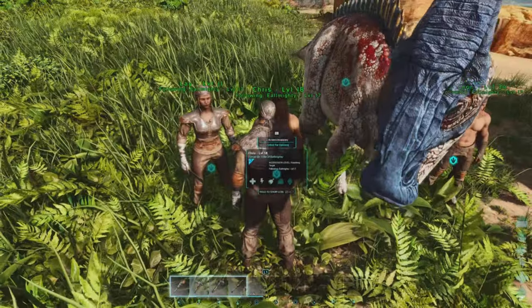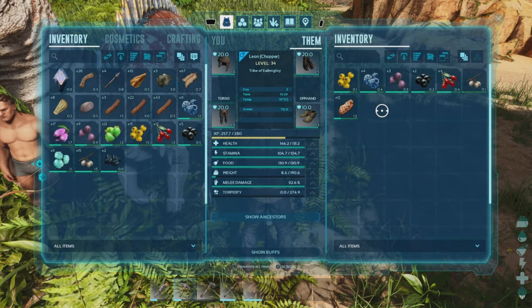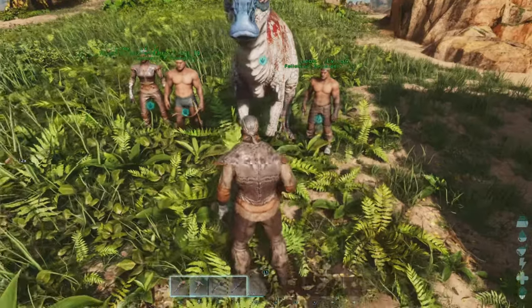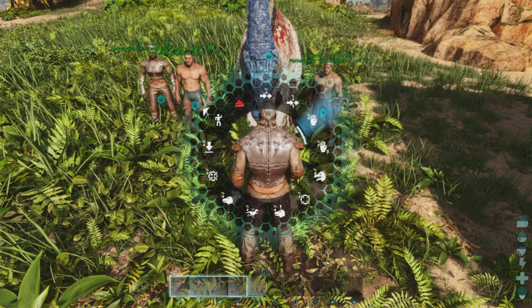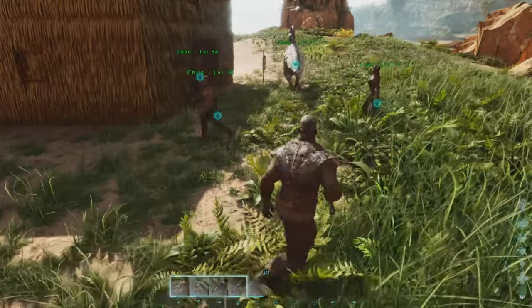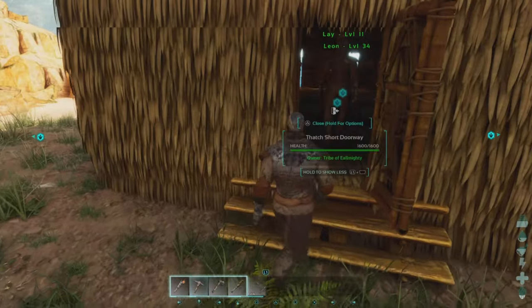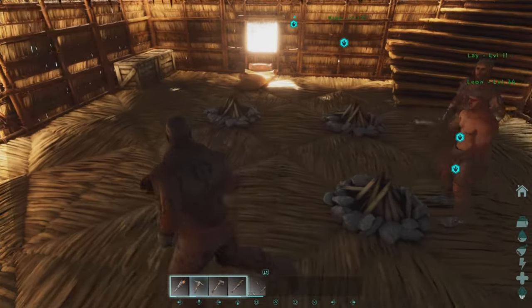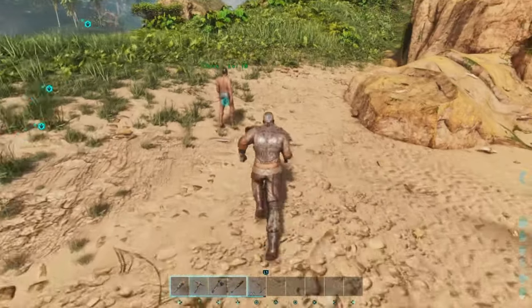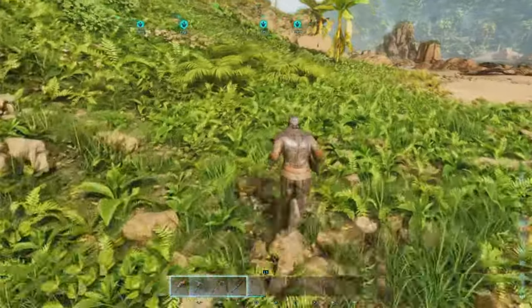They all got different names. She's got a sword, he's got an arrow, and Leon just be chopping. When you stop, they don't follow you — they just go about their day. It's like having your own little village. They cook food and craft whatever they need as long as you got the resources.